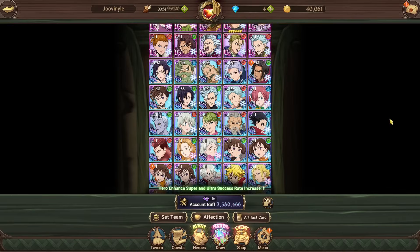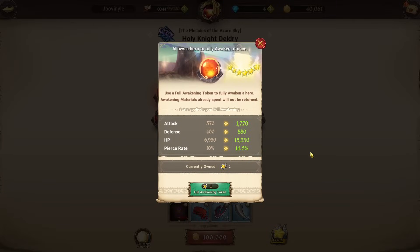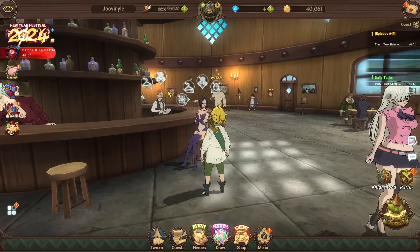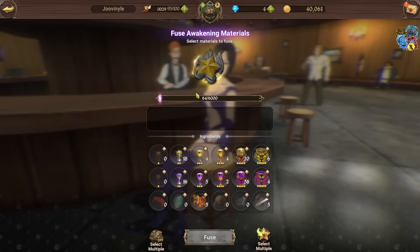The next super important thing on an early game account is getting your characters' awakening stars started. To do that, you're going to get full awakening tokens by talking to Merlin. What you can do is gift all your awakening materials to get a full awakening token. The really nice thing about full awakening tokens is that when you use one, it does all six regular awakening stars for a character at once instead of one at a time, which saves a lot of gold.